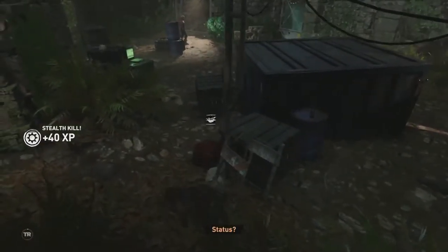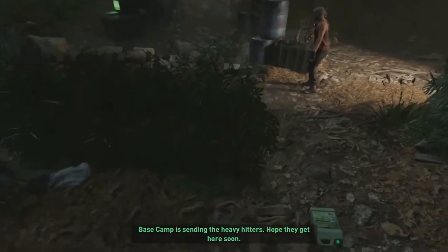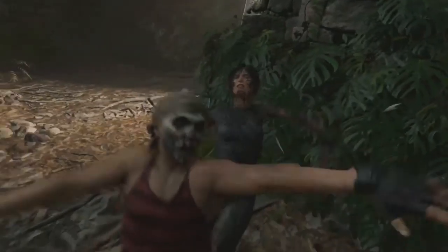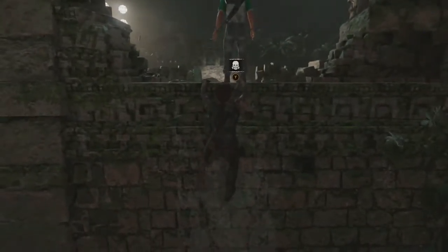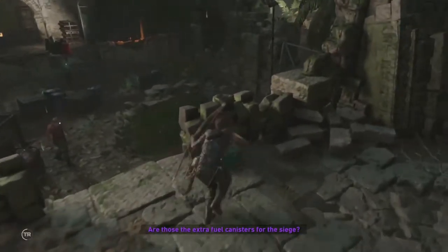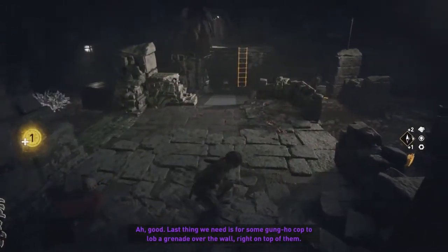Come here, you. Oops. I'm gonna get this guy. Hey, I wonder where your friend went. Better go look for him. Does this guy see me? Come here you, into the cornfield — or the vine wall. Are those extra fuel canisters for the siege? Got here five minutes ago. It's smart to store them that close to the wall. Last thing we need is for some gung-ho cop to lob a grenade over the wall. Another skill point.